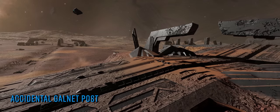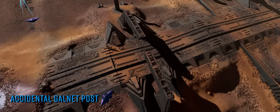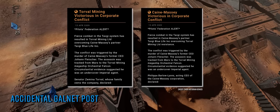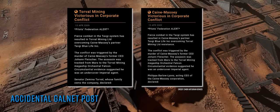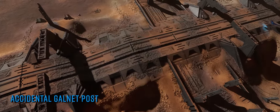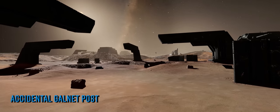What's particularly interesting is that at the same time the winning Galnet story broke, Frontier accidentally also released the Galnet story they'd intended to publish had the conflict gone in favour of the Empire instead. In that version of events it's fairly apparent that Torval is not the culprit, and that whilst the individual's motives are not yet fully understood, the Empire are just as keen to get to the bottom of it as are the feds.